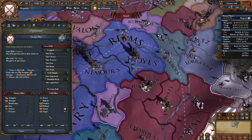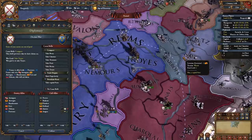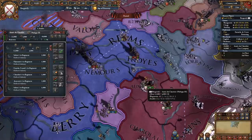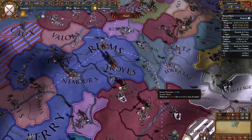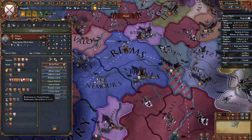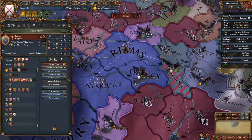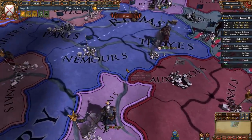Whenever you're ready, declare war on the French — make sure you call in the Aragonese, and make sure you co-belligerent Provence so that you can take those provinces from them. I recommend setting a province close to your nation as the war goal so that you can get a ticking war score faster. France will have all of its vassals above 50% liberty desire because of the debuff from our mission. As such, you will only be fighting the French, not the entire French military potential, so it's going to be a lot easier than you expect.